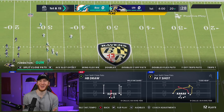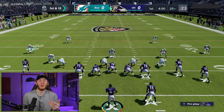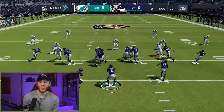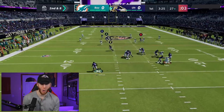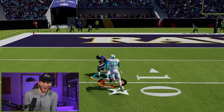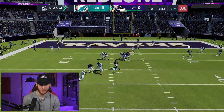Game one starts on next gen. Not the way we wanted to begin — we took a delay of game penalty setting our audibles. We tried rolling out on the first play and found Devin Hester open. We had Hester! I thought that was going to be a touchdown, but we'll take it. We're on first and goal. You can definitely see Hester's 99 speed right there.